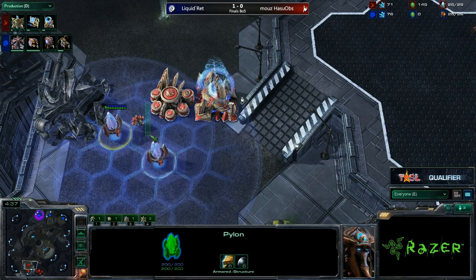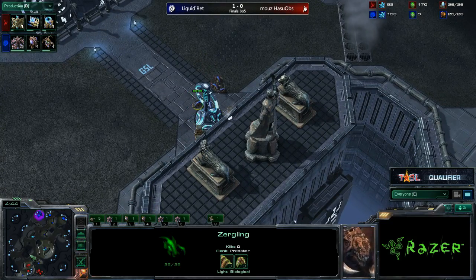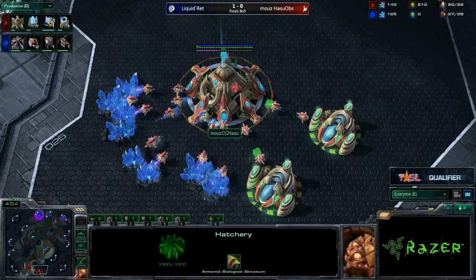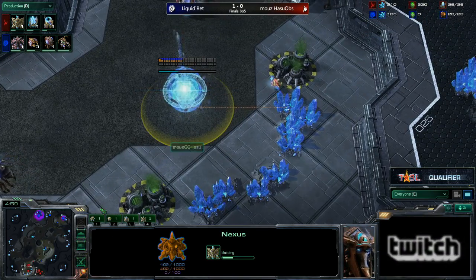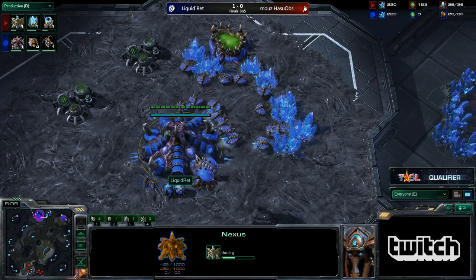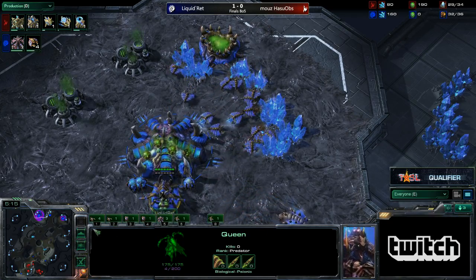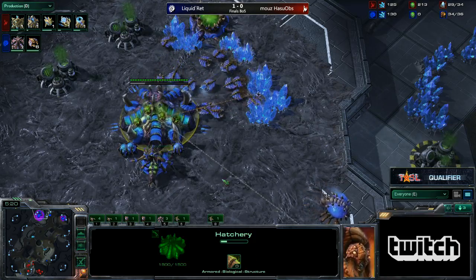His opponent is going to go for the regular three-hatchery style. I'm really eager to see how Hasu follows this up. I think one of the best things he could do would be a Six Gate off of maybe 32 probes — old-school Six Gate, how Noni did it the first time against Idra when the era of the Six Gate first began. That would be pretty viable here, where Rett's going to want to drone for a long period of time, but he doesn't have that luxury when Warp Gate is so much faster.